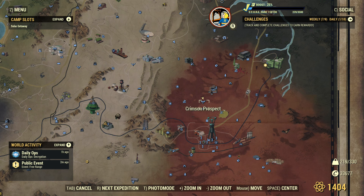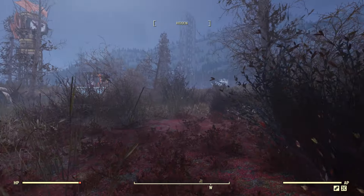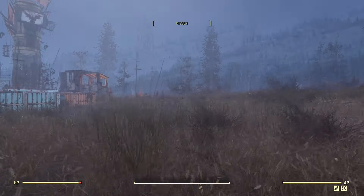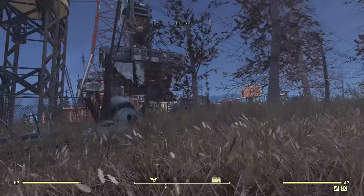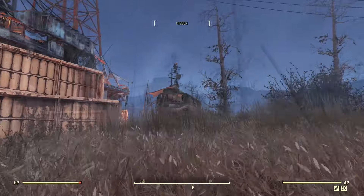There are a couple machine gun turrets and people might detect you. But if you sneak, there's a good chance you can get around without being seen. Just follow the path I'm showing right here. Once you work your way to the south side, you'll see that bus next to a cargo container and the chainsaw's right by the bus door.